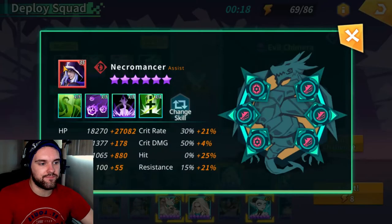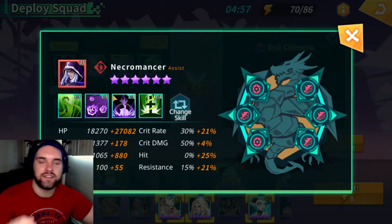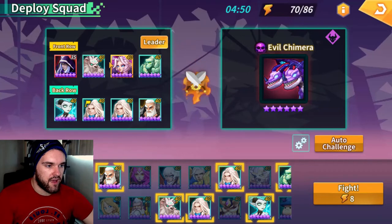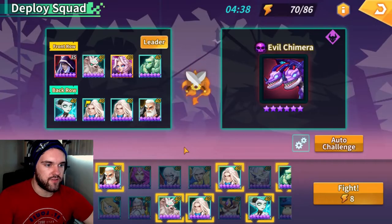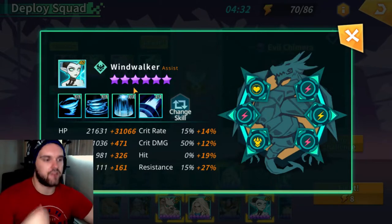The Necromancer I was debating including, but technically you can build him from just three stars so I included him. His passive removes negative status effects from all allies except action locks, but action locks aren't in this dungeon. In case disabled passive gets thrown on the Necromancer, we have the Jungle Heart's third skill — which reduces the time of negative status effects while increasing active beneficial effects — combined with the Windwalker to provide extra turn cycling to get those taken off faster.